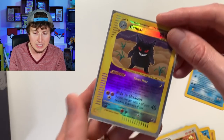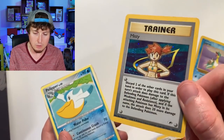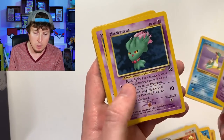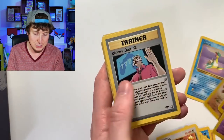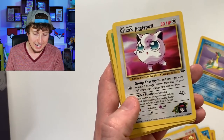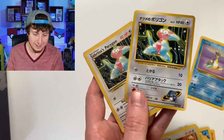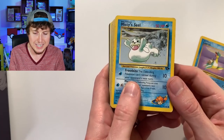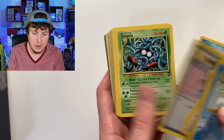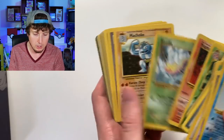Misty — yes, I do love that card, holo rare. We got Misdreavus — promo Misdreavus. Wait, three of them! Donfan, Blaine's Quiz 2, Koga's Zubat, Erika's Jigglypuff, Giovanni's Nidoran. We got Sabrina's Porygon, and in Japanese as well.